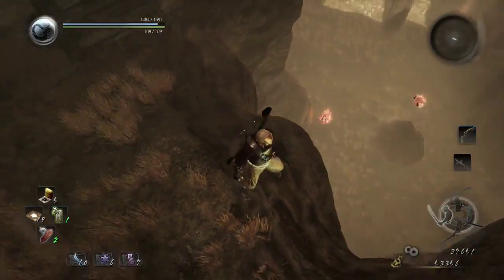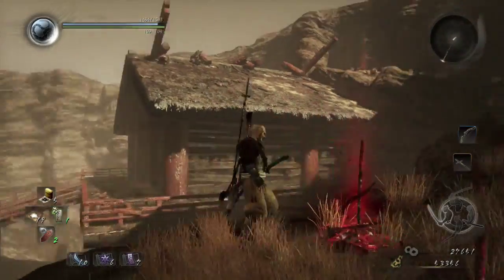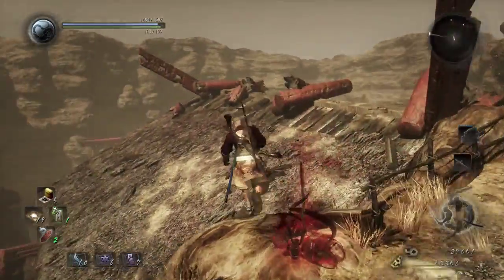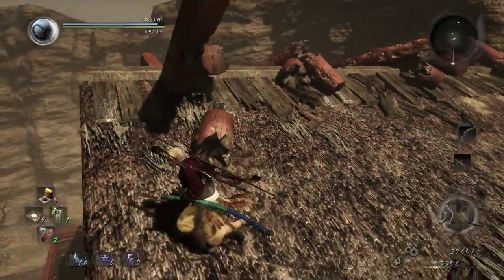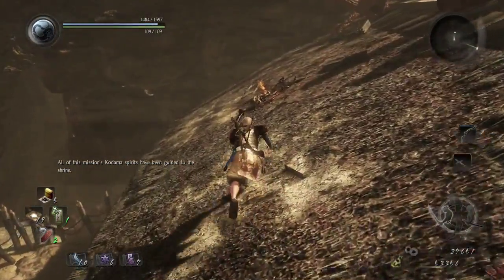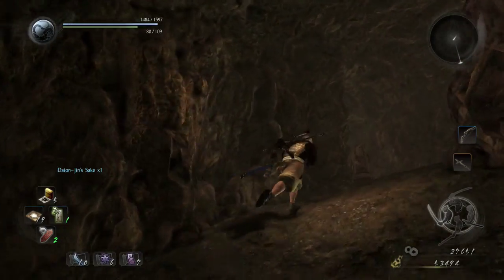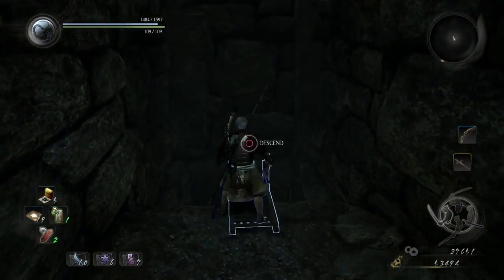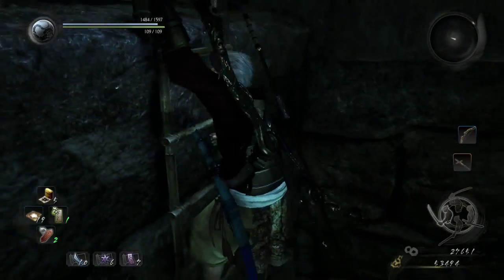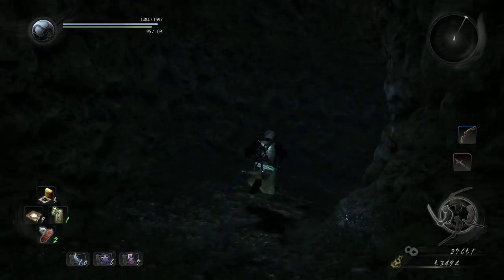I'm three-fourths of the way there and I really don't want to give up now. Wait — I'm an idiot. I can get on the roof of the building; that's where it is. Yep, bingo. Let's get back down to where I can actually complete the mission.